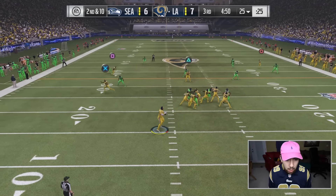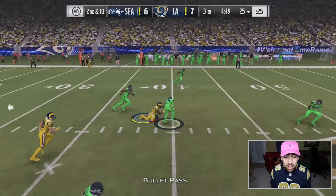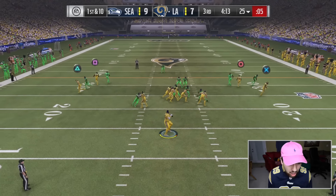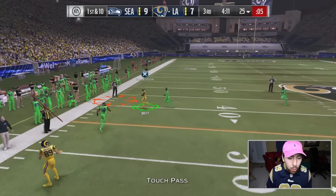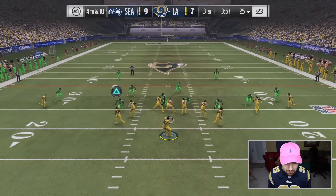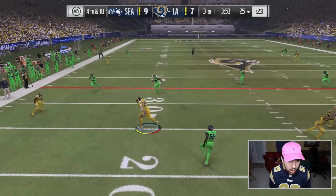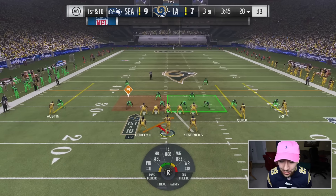Looks like there's no deep safety help. I threw a pick with Shaq. We're going to go with a nice little play on offense - we should be able to get Kenny Britt open. I'm looking for Kenny Britt or Tavon Austin, either one of those two. No one's open. The defense stood strong again. We need to come away with some points on this drive.